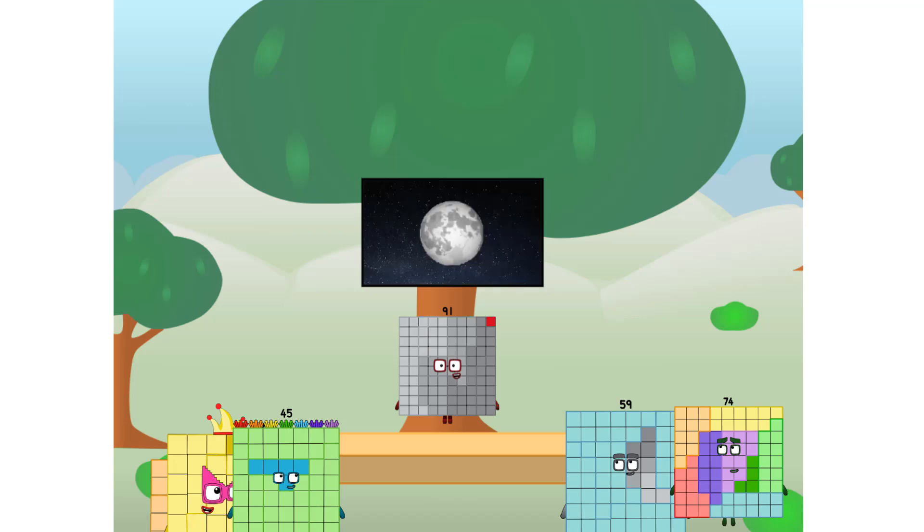The moon. Let's solve the puzzle of how to put a square on the moon without using rockets. Square power only. Why? Because it's fun to try. Great.